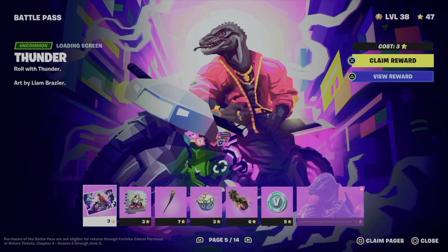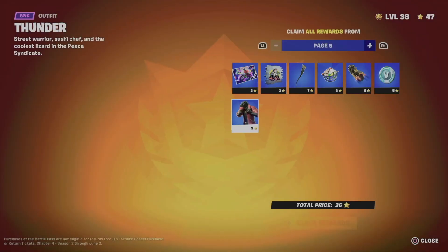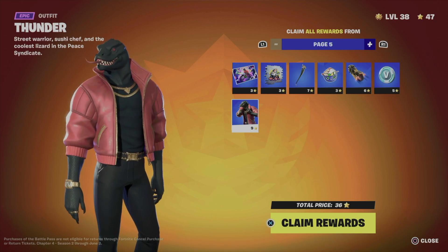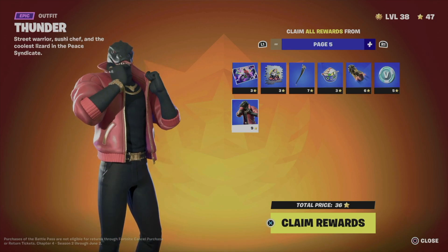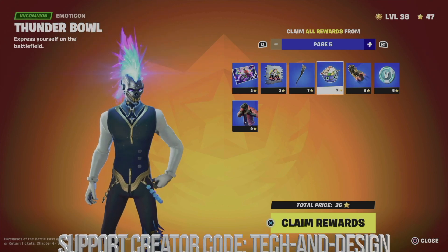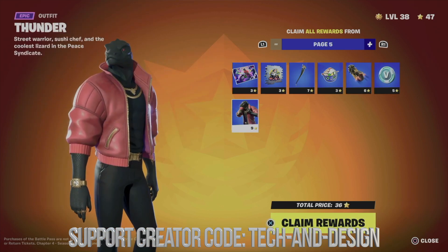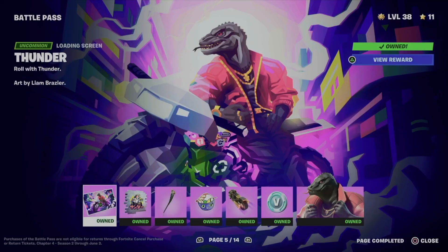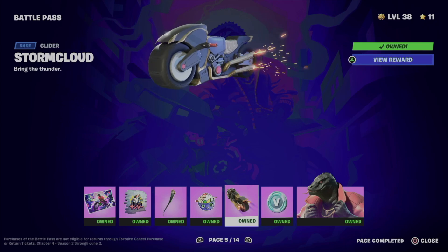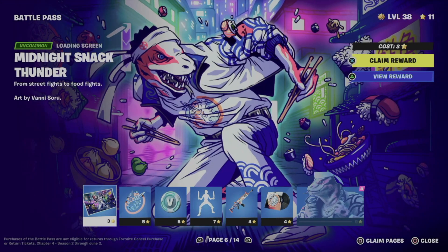On page five, in order to unlock this awesome skin we need to claim everything else first. Claim pages — it tells me a total price of 36 battle stars, which makes this the last page for this video. Once we level up more we can claim more. From here we get this loading screen, awesome spray, harvesting tool, emoticon, glider, back bling, and finally this awesome skin. We own everything — the emoticon, the glider, the back bling, and the skin we just unlocked.